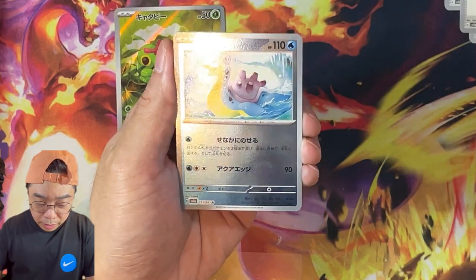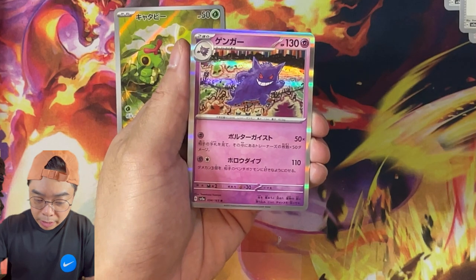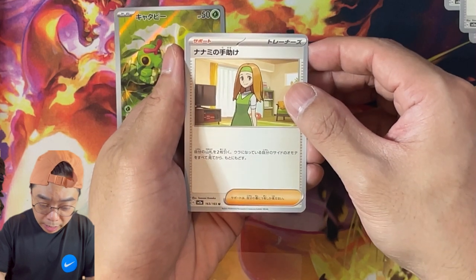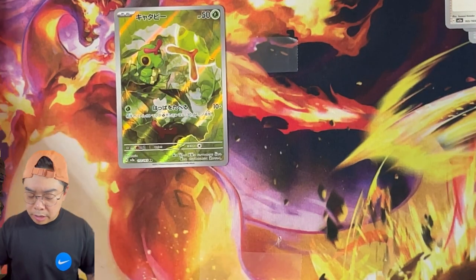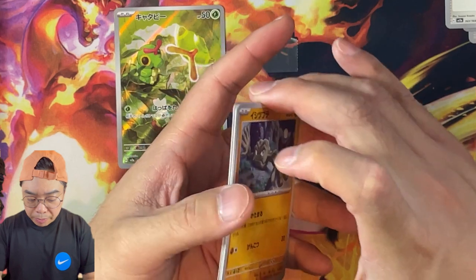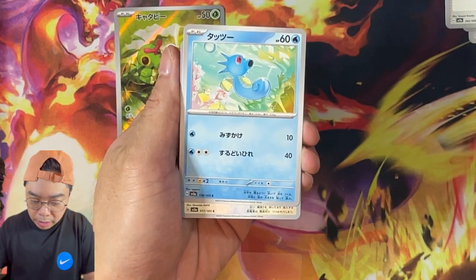We've got a Lapras, just a normal one, and then a Gengar, and then a Nanami no Tetsuke — I don't know the English equivalent, but she is, to my understanding, one of the Elite Four's helpers. Her name is Nanami in Japanese — I can't remember exactly what her name is in English.